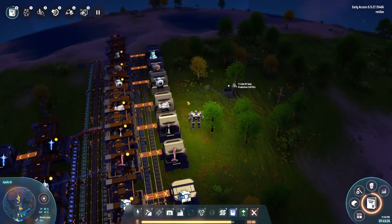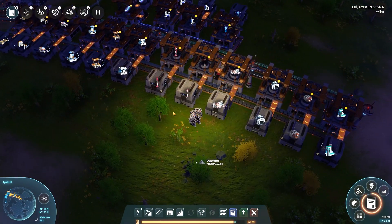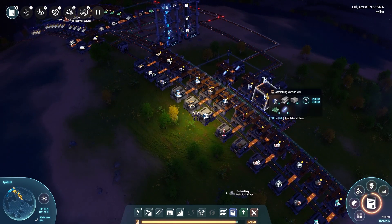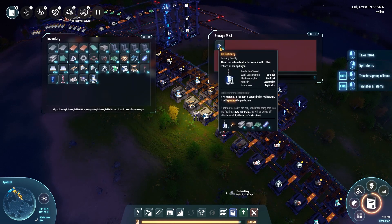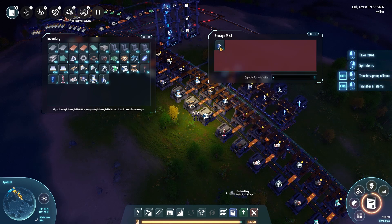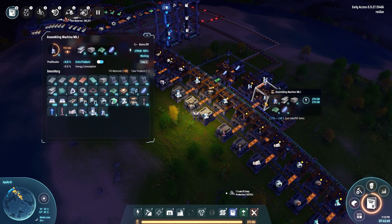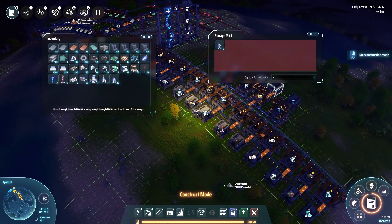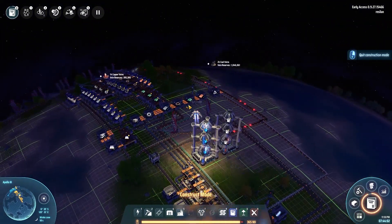So coming in here. It looks like I have the opal buildings — they're not over here, they're over here. Let's see — oil refinery. I'm just going to take an entire stack of these things. Actually no, I honestly don't need that. Let's just grab the ones we need — it's not like we're going to be doing this all the time.